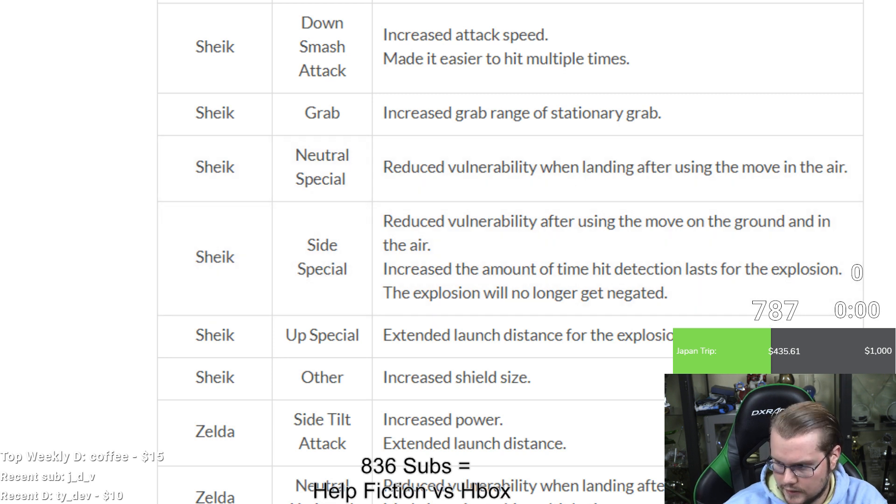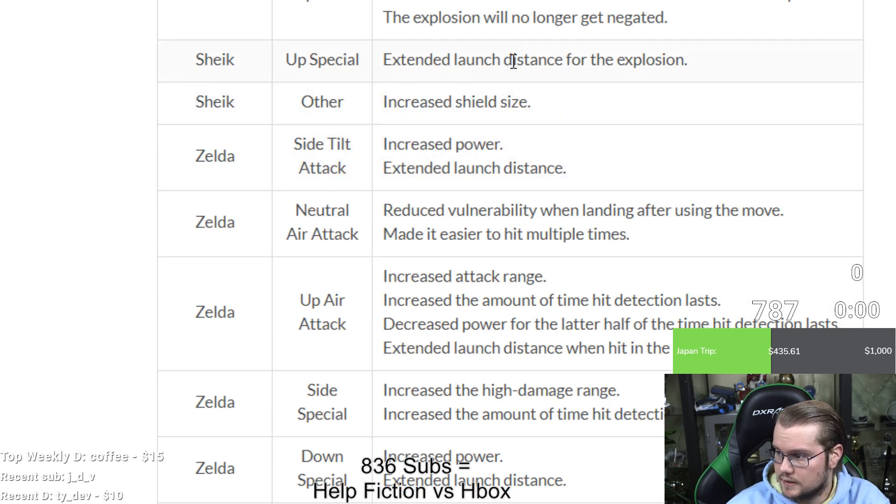Side special (little grenade): reduced lag after using the move on the ground and in the air — not the craziest changes but Sheik will take it. Also increased the amount of time hit detection lasts for the explosion, so easier to hit — better for two-framing and such. The explosion will no longer get reflected. Up B: extended launch distance for the explosion, so it's stronger — on air-dodge reads this kills better.